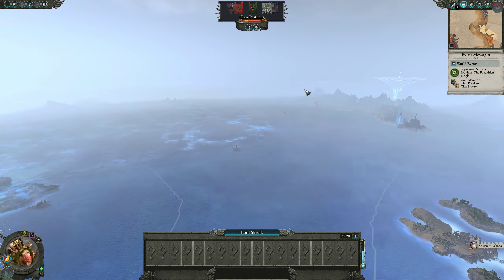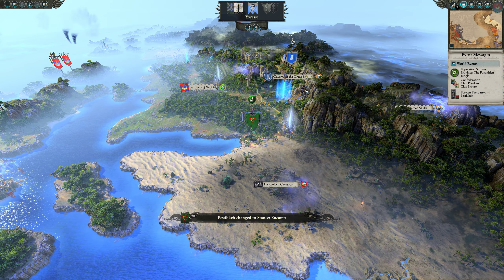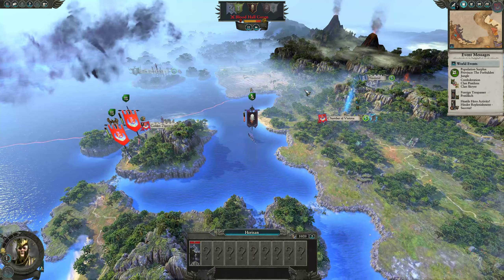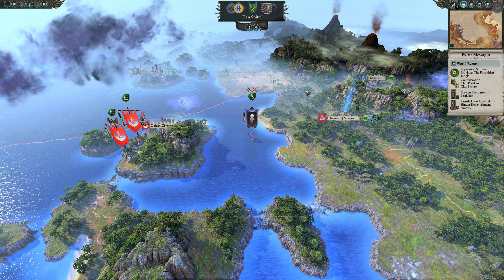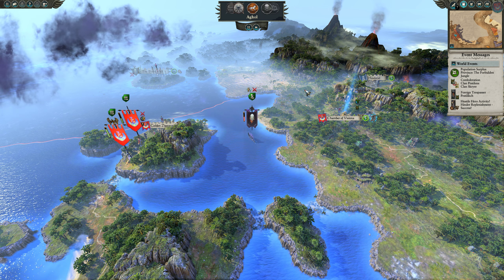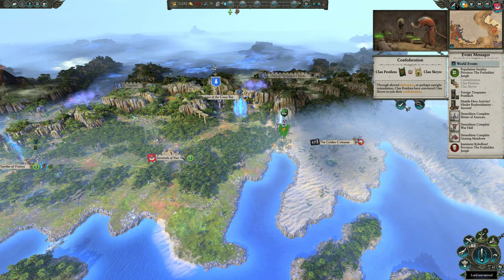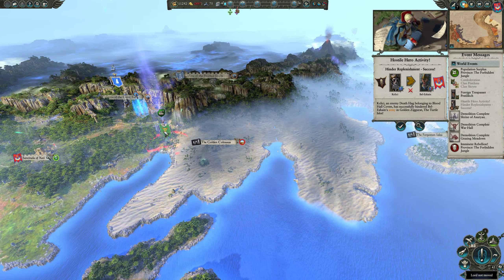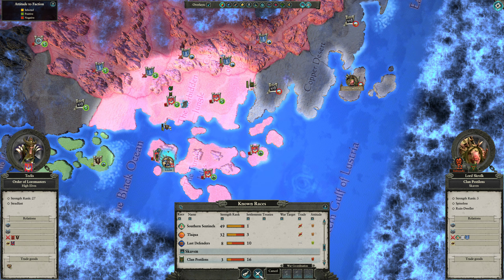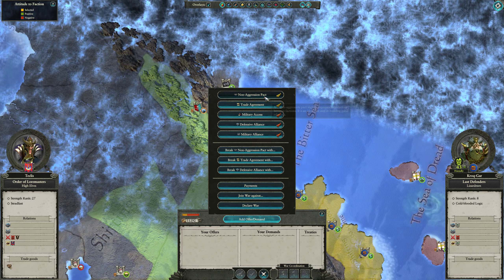Oh boy, Lord Skrulk — we are not at war with them. He's setting up outside of our territory, makes me nervous. Oh, and they're going to threaten the Chamber of Visions, gosh darn. Clan Skyr and Clan Pestilens — confederated, that's why they're down here. Do they dislike us? These guys, we're still improving with them. Oh, you guys are — this is annoying. Give us trade agreements.